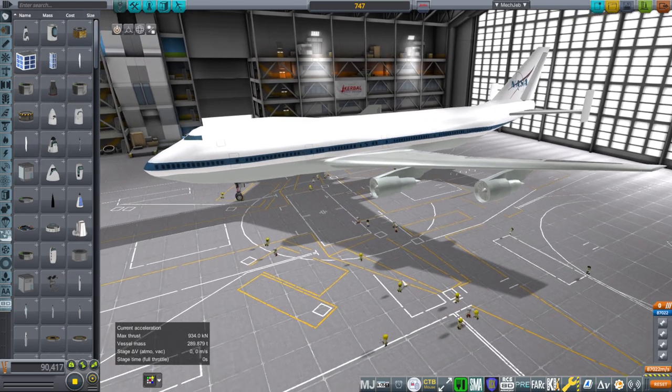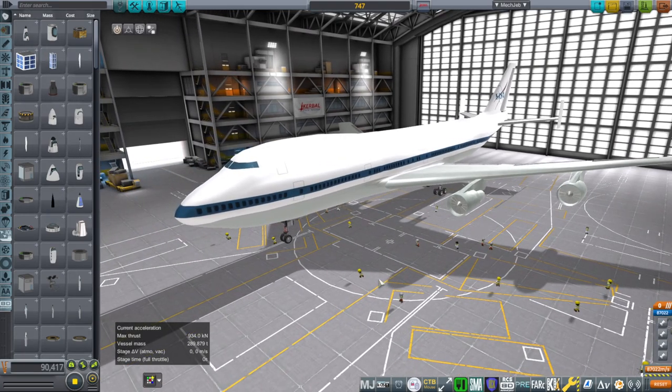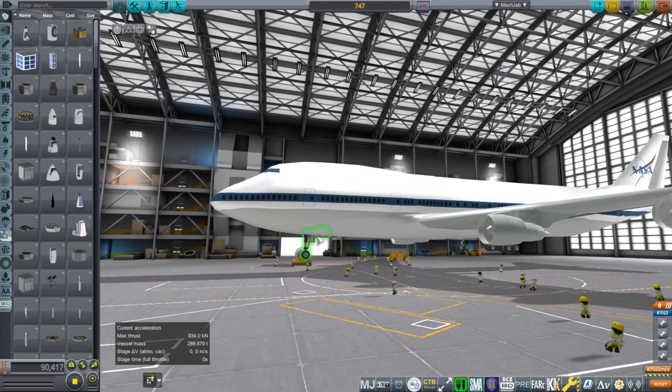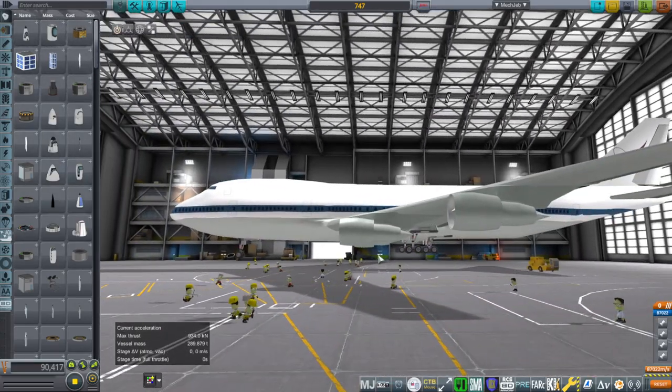So they're not wonderful textures or models necessarily — they're just serviceable. They'll look all right outside, but if you get really up close and personal with them, they're not going to look great. The landing gear is either the stock landing gear or, in this case, adjustable landing gear. We'll see how that works out.